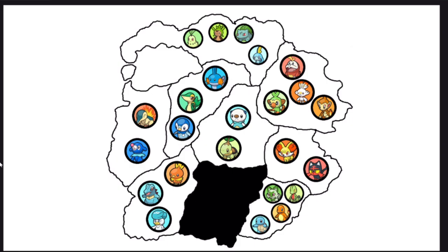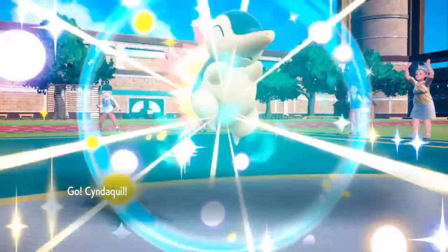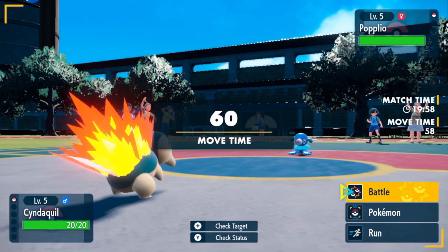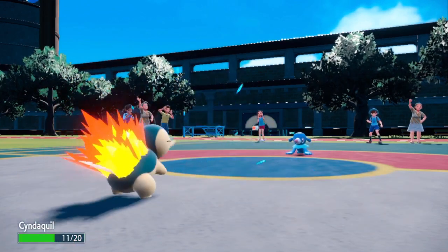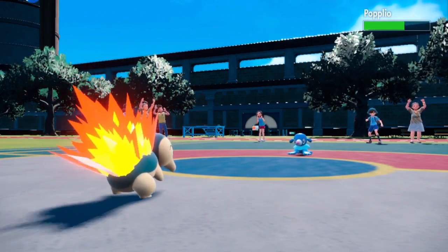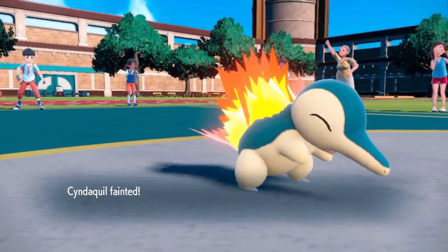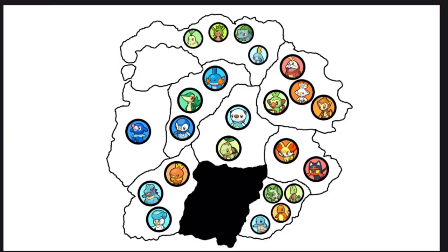Cyndaquil is up next and is going to fight, with Popplio as its only opponent. Another fight — this one should go pretty quickly. Cyndaquil is faster, Tackles for barely any damage. Water Gun. Just like that, another Pokemon is eliminated by Popplio's Water Gun.